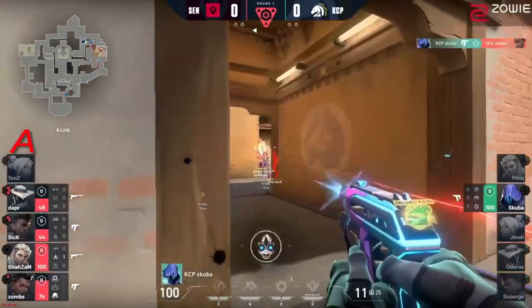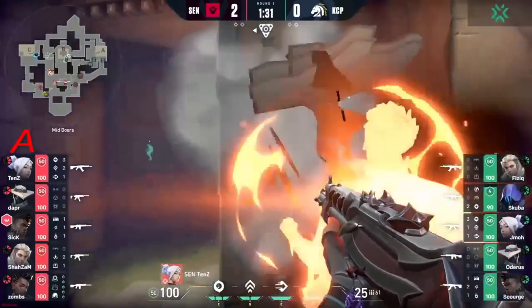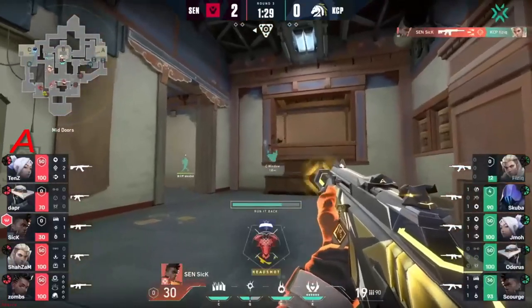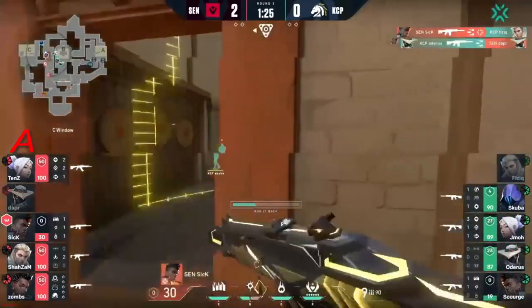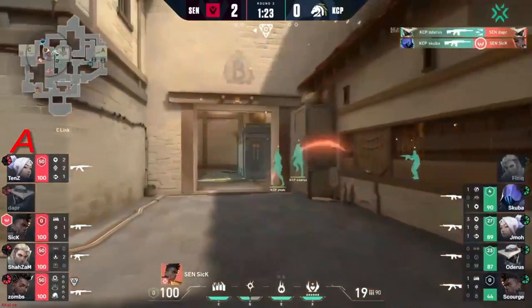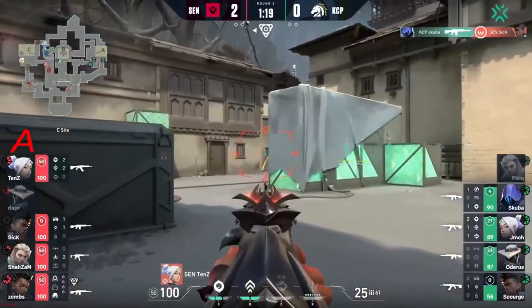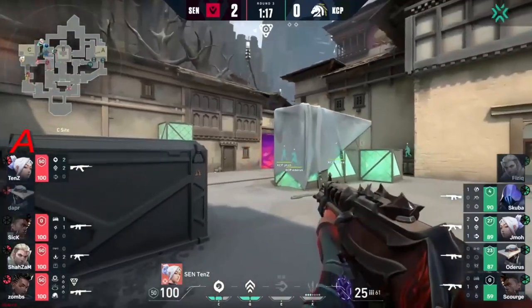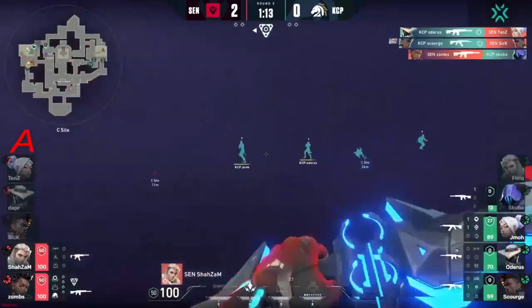The rest of the team is pulling together to deal with it just fine. Zones and sick reinforcing on these choke points, not allowing any more progress. Scuba gets a couple — almost an opportunity to catch one off guard. Three members of Pioneer stack good map. Run it back to be used. Sick trying to get aggressive, finds physic for the first. Odorous responds with one in kind, and eventually the run it back is denied — some forward pressure for Sentinels.